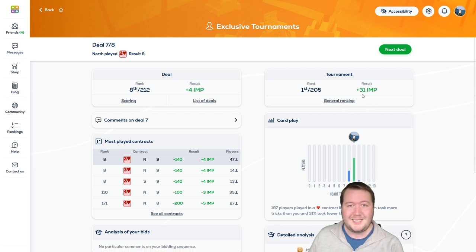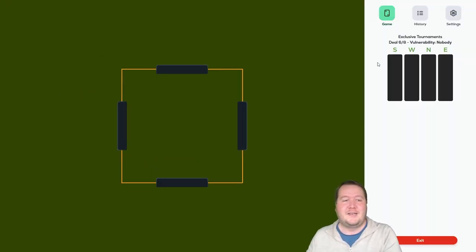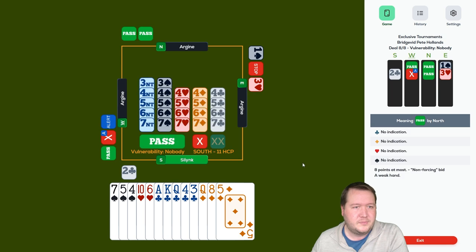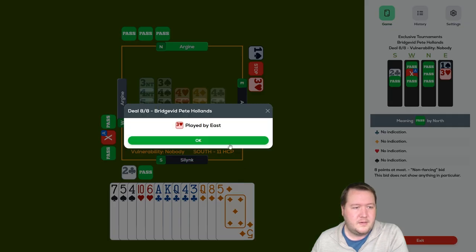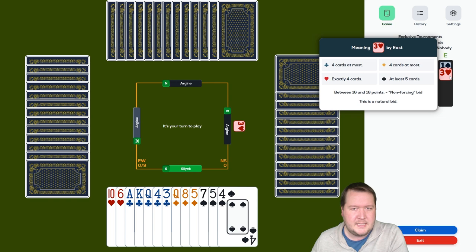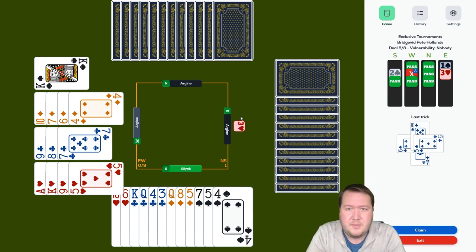Plus four, so we're at plus 31 — tied for first with one board to go. Can we do it? Two clubs is a good suit. Defending three hearts — east has a decent hand with spades and hearts, west has a marginal takeout double. They didn't bid four hearts — they're crazy. I've got 10 high card points with all the points in their partner's suit, and partner jumped. They should definitely be bidding four hearts.